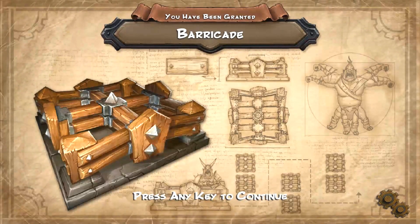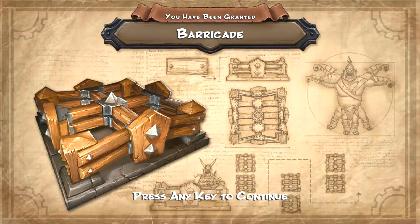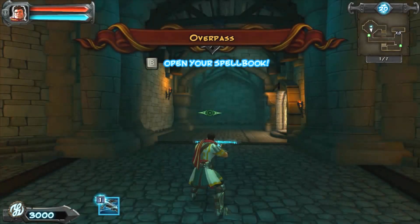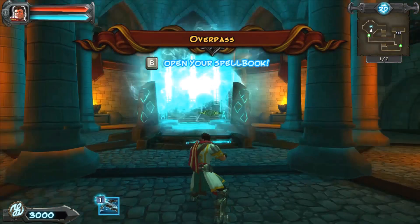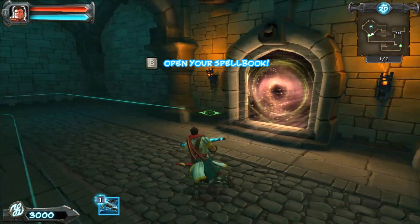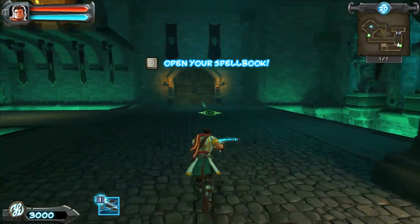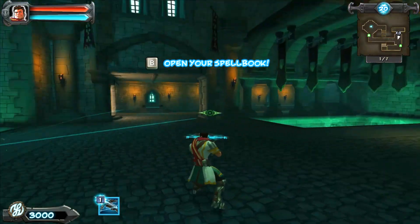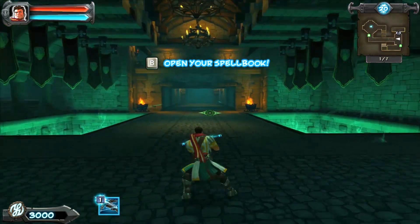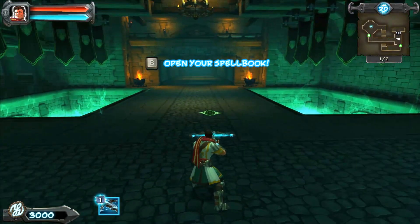Welcome back everybody to more Orcs Must Die here on Additional Pause Games. We've been granted the barricade trap. The tar trap is still the best and most important trap, but after the tar trap the barricade is definitely the most important, especially as we'll see on this map, Overpass. We've got a little portal here so you can zip around the map. We've only got one entrance but two different paths that orcs will go — up the stairs or underneath.